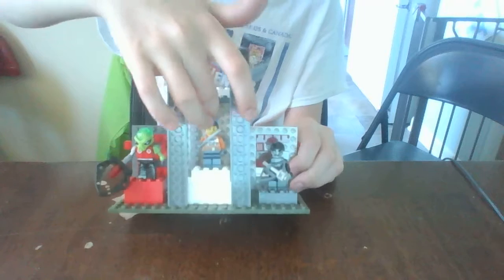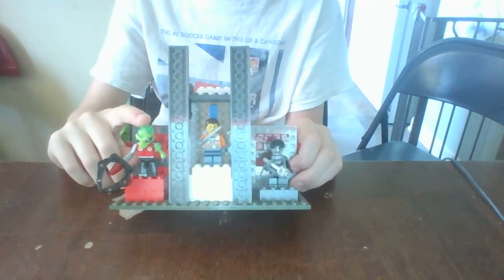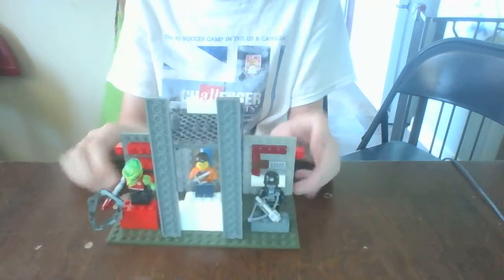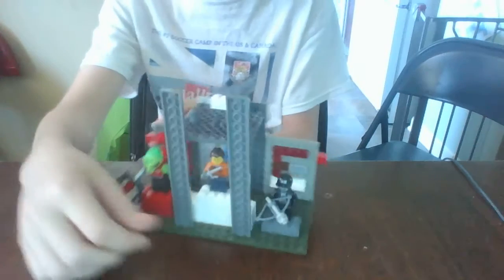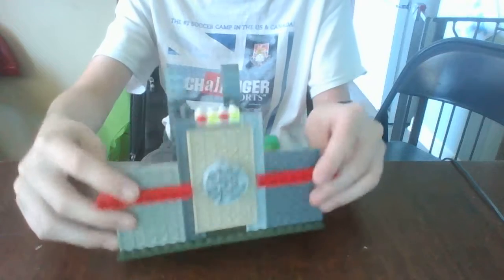As you see, I put the first place section in the middle, the second place section on this side, and the third place section on this side, so that it's all in one platform. Here's a 360 degree view, which means bottom and top as well.